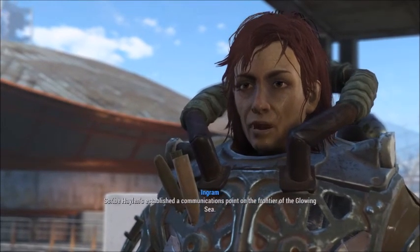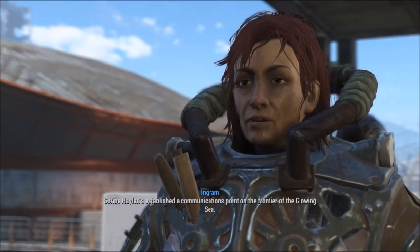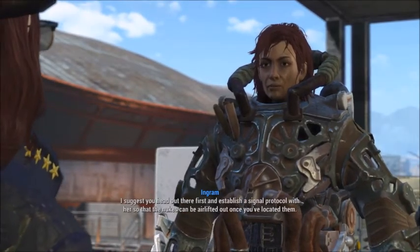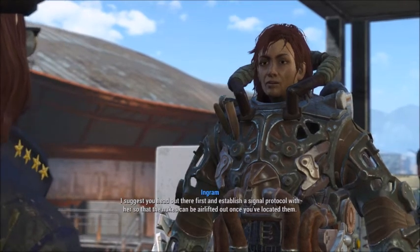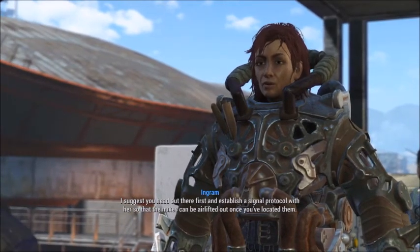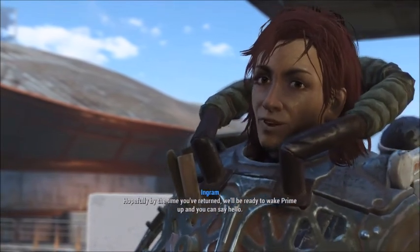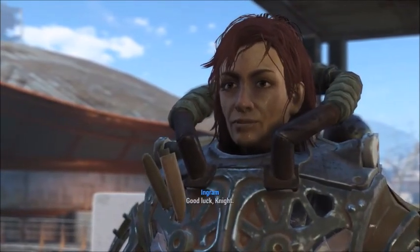Scribe Halen has established a communications point on the frontier of the Glowing Sea. Head out there first and establish a signal protocol with her so that the nukes can be airlifted out once you've located them. Hopefully by the time you've returned, we'll be ready to wake Prime up and you can say hello. Good luck, Knight.